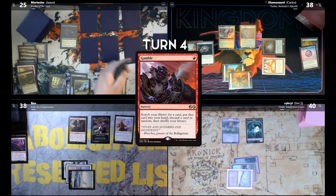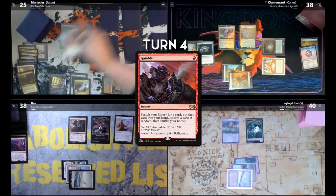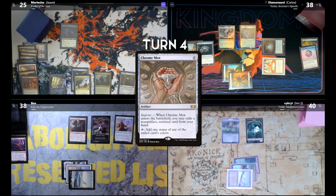Cast Gamble — top left. Command Tower. Chrome Mox, exiling a Mayhem Devil. Let's do some math. I'm gonna cast Rite of Flame. Twin Flame targeting Villis — because what's better than one Villis than two Villises. John, is that you with the response? There's Fierce Guardianship. I'm gonna spend a red mana and cast Pyroblast targeting your Fierce Guardianship.